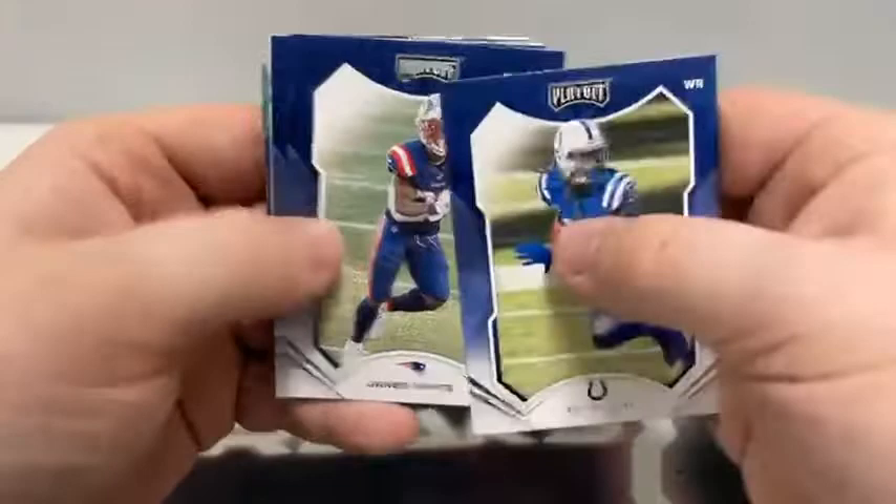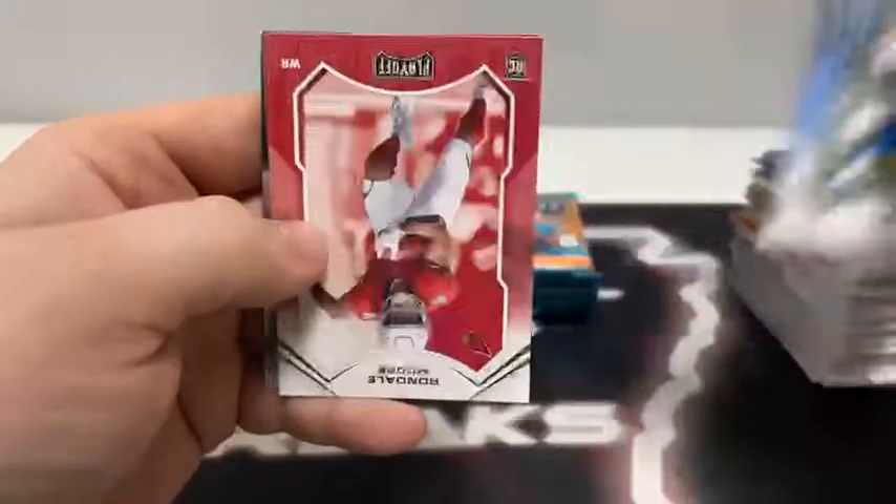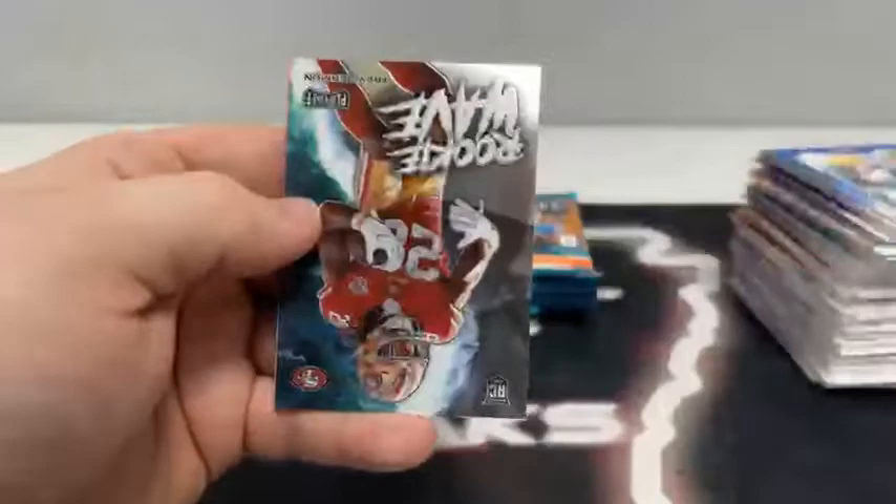Pack four starts with TY Hilton, James White, Jeffrey Simmons, TJ Hockenson for Detroit, George Kittle, Rondell Moore on the rookie card. We've got a Kyle Trask on the Red Zone, a Rookie Wave of Trey Sermon, and a Kid Reporter.